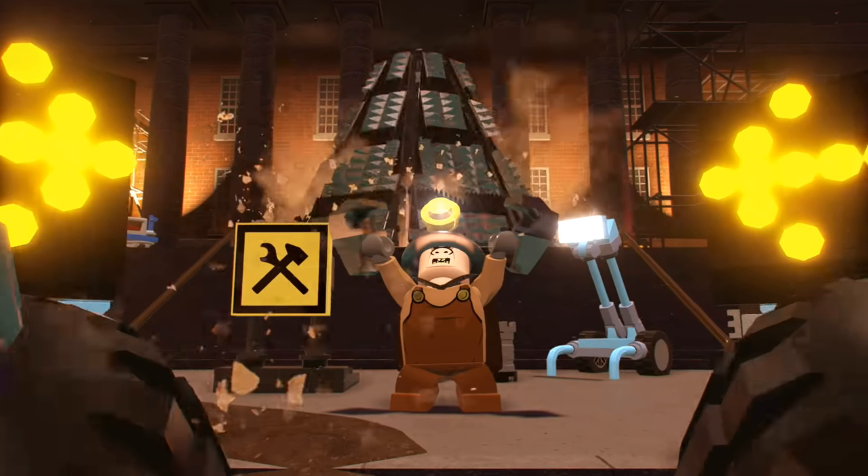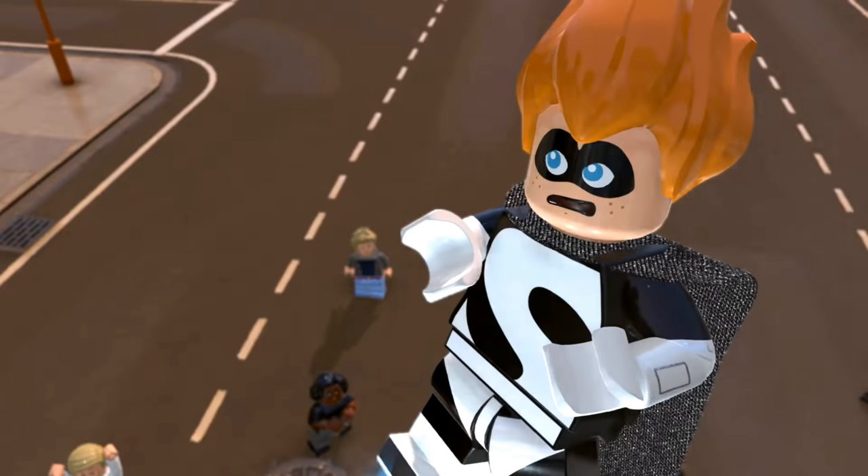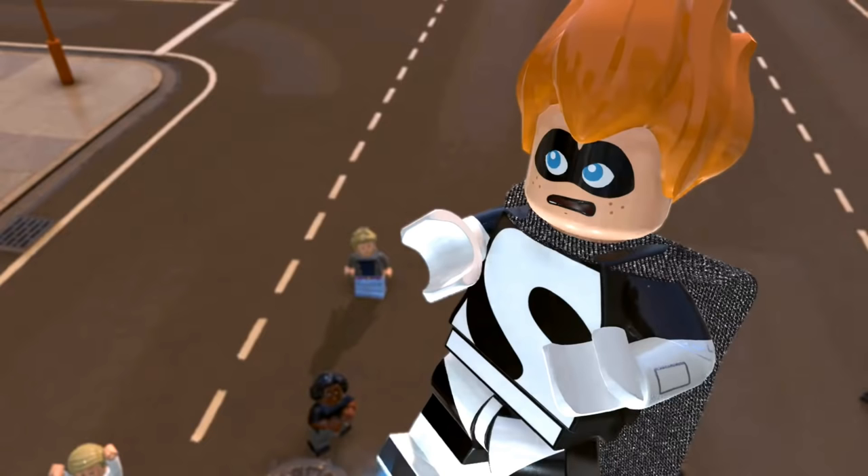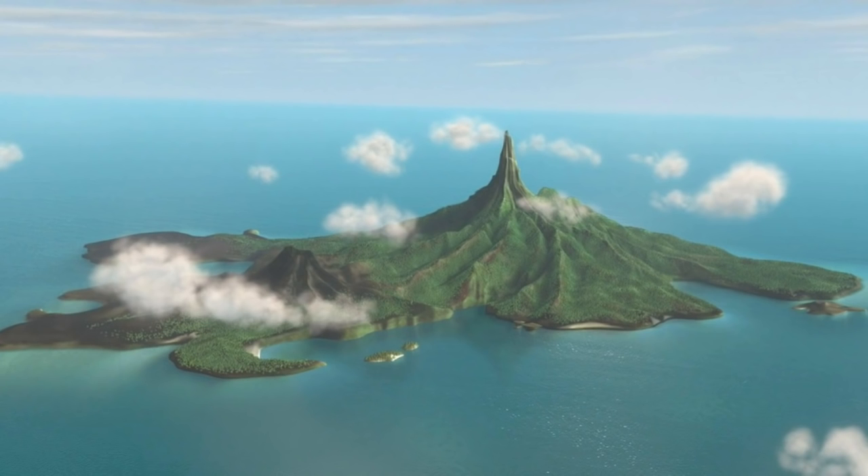Here we finally have a great shot of Syndrome in his costume and he looks fantastic in this game. I really appreciate it when a minifigure has a lot of detail on more than just the torso — there's even detail on the arms too. Each district in the hub world is run by a crime lord, and there's a shot in the trailer where we see Violet and Dash fighting Syndrome's guards at night. I was fairly certain he'd be in control of Nomaneson Island, so it'll be interesting to see who's taken control of that island as well.